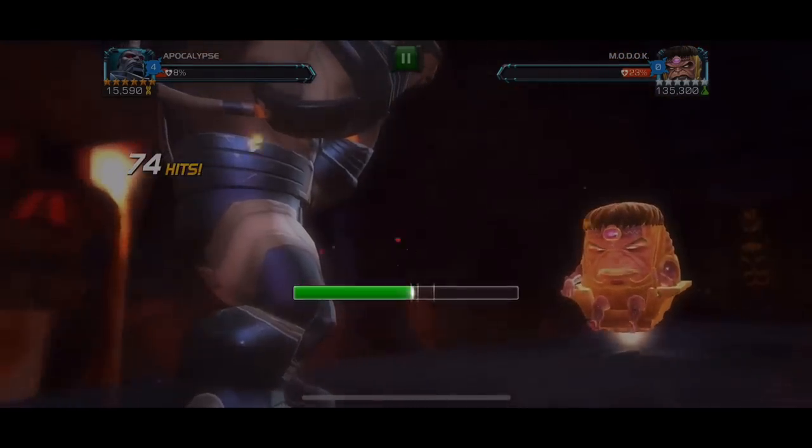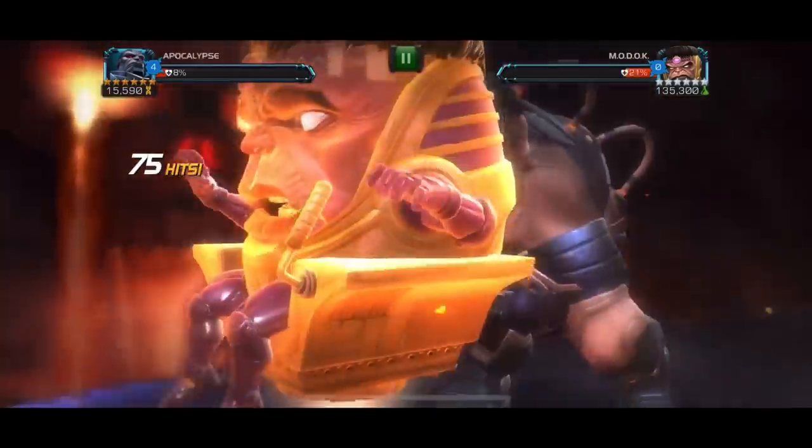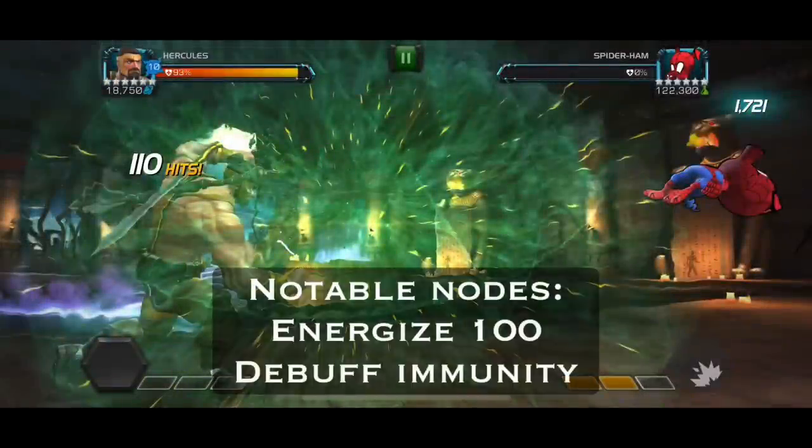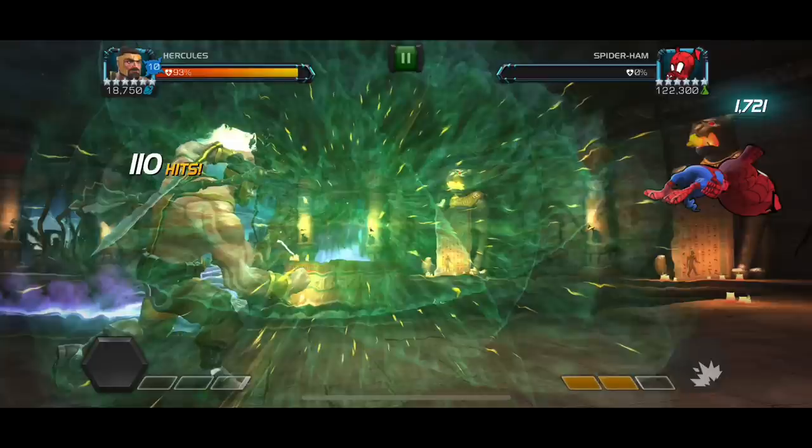For the Modoc fight I suggest using Apocalypse because he's immune to the disorient, which is the most annoying thing about this Modoc. Modoc does have stun vulnerability but also hard knock life, so there's a trade-off, and Apocalypse is probably the best option. This first lane is honestly all soloable, probably except for Vision which requires a lot of luck. The Spider-Ham matchup is a free Willpower fest — if you play it correctly you'll heal back to full health by the end.